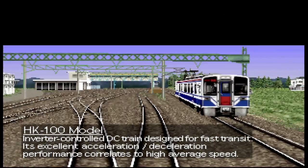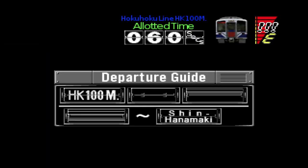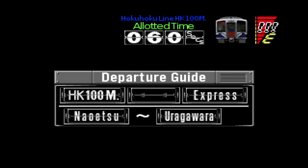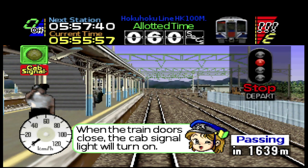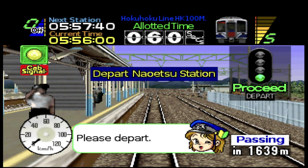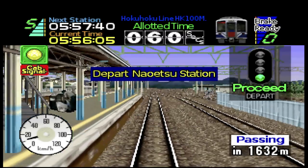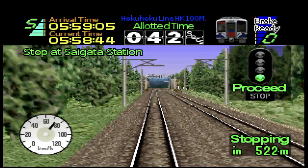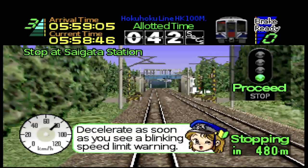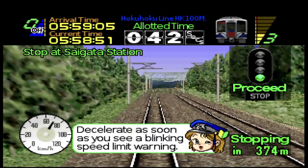Interestingly, the game has fully licensed trains. Even the most die-hard train fan would get a kick out of this, and it adds a cool element in the sense that every train needs to be managed completely differently. Take for example the express trains — sure, you'll have higher speeds and fewer stops to make, but being able to quickly drop the speed at short notice when you're about to enter a restricted speed zone takes great skill. Likewise, when operating one of the local trains and stopping at pretty much every station along the route, you will need to become a master at quick departures and accurate stopping in order to have any hope of advancing.